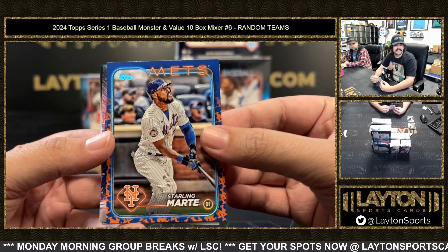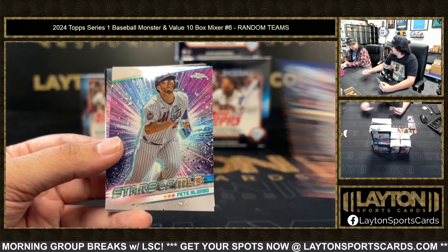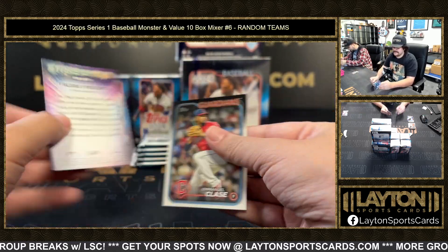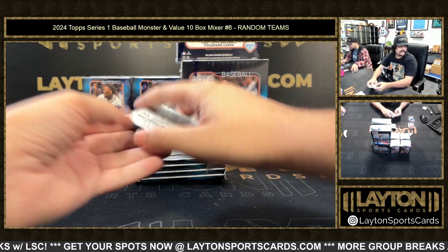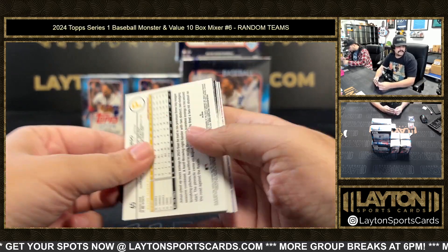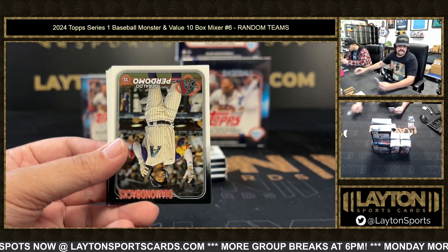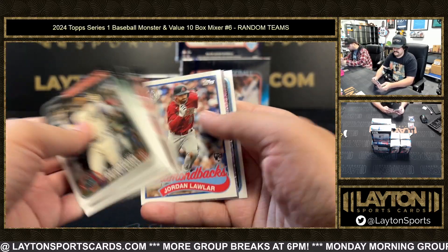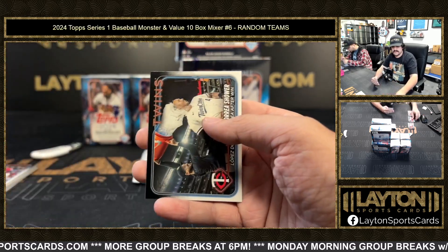A Starling Marte for the Mets on the team color short print — there you go, Mets Marty party! LGM! Hit the ball over the wall! Stars — it'll be Alonzo on the chrome. Freddie Freeman. There's a Johan Oviedo. Ellie — there's a Lawler throwback and Mike Trout. Mike Trout!